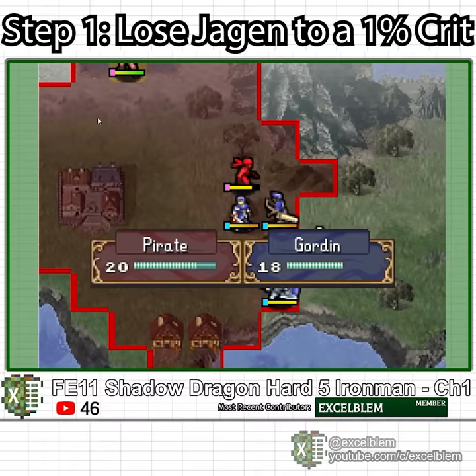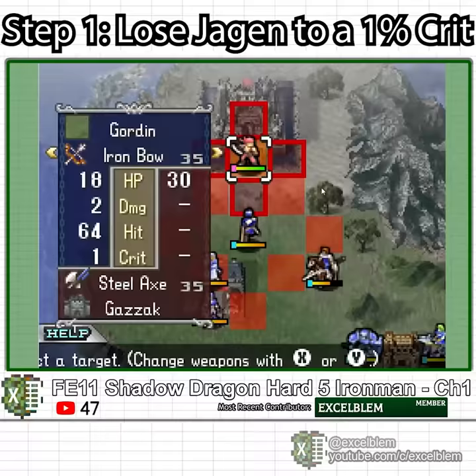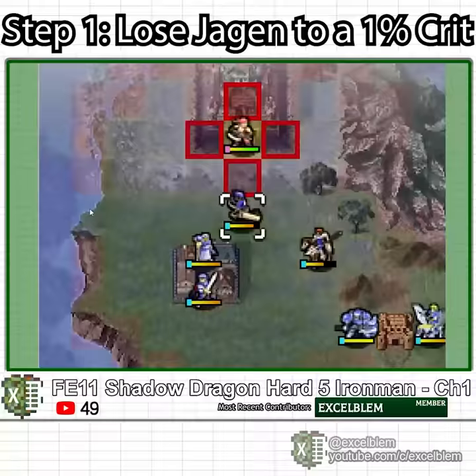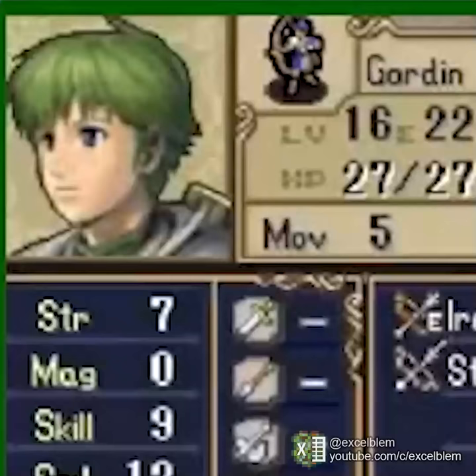In order to make up for this tremendous loss, I decide to follow the Kids World Fire Emblem Shadow Dragon guy and train Gordon on Gazak by shooting him 250 times with an Iron Bow. At the end of this grueling training arc, Gordon is now level 16 and has gained 2 strength.